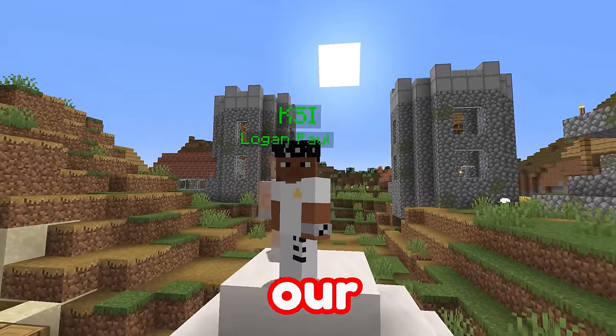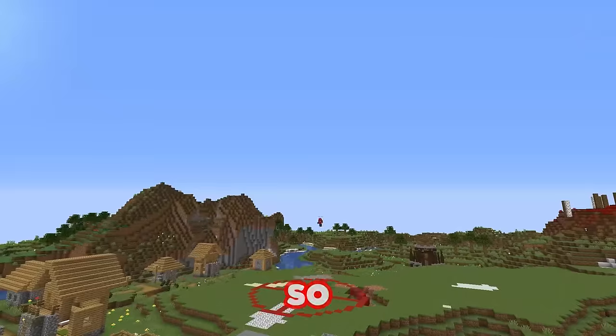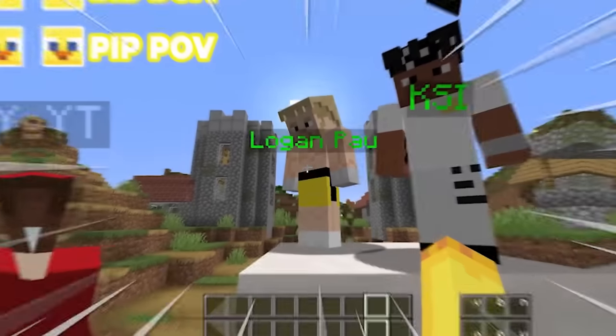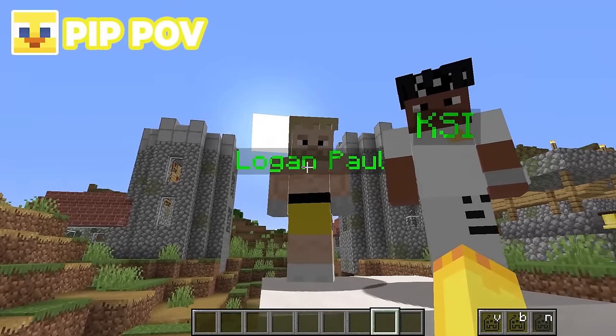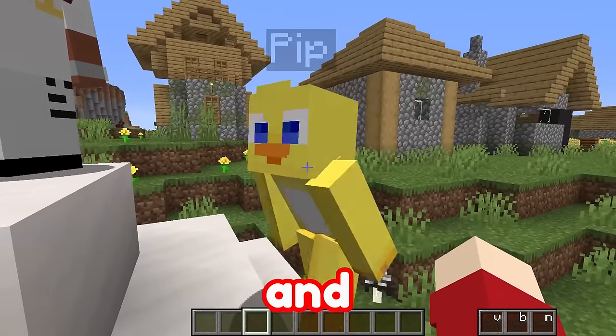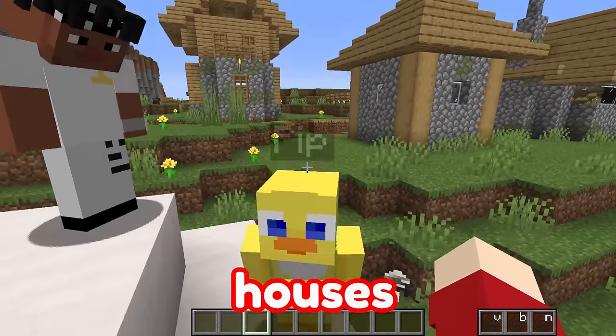Logan Paul and KSI are in our village, but crazy fangirls are trying to kidnap them. So me and my friend are building prime houses to protect them. Oh my gosh, Louie, I can't believe Logan Paul and KSI are here. I know, Pippin. I also can't believe that they told us we need to build them prime houses.